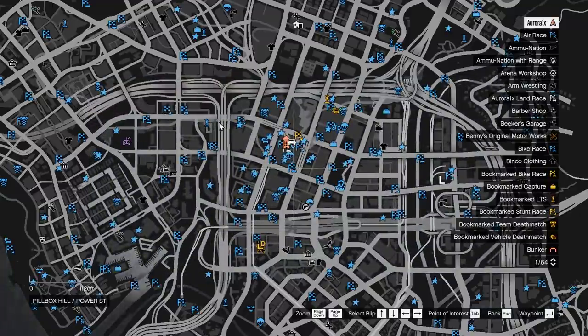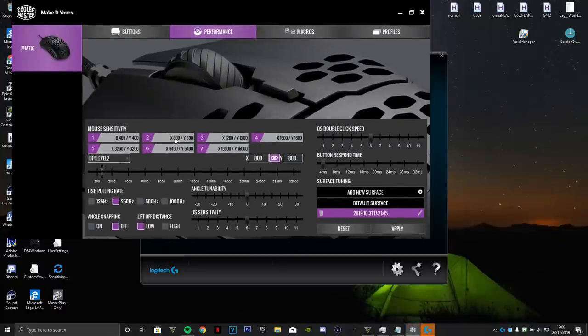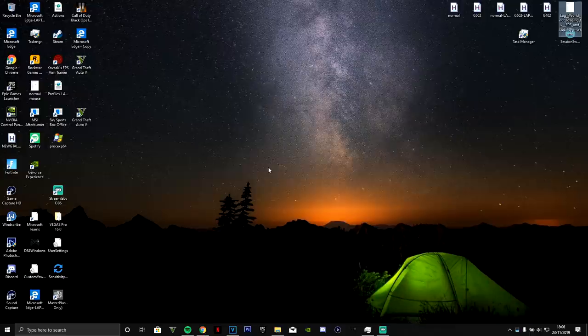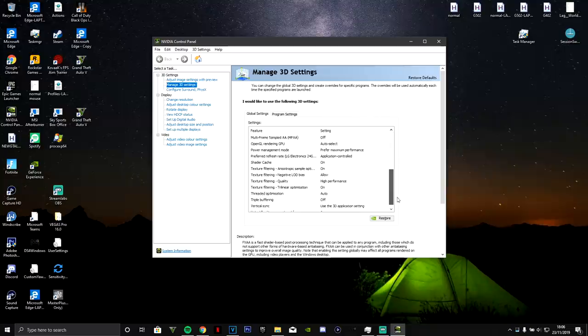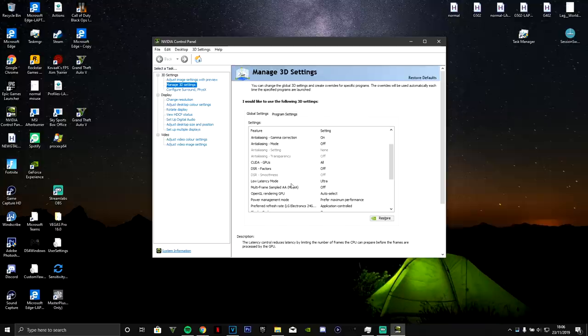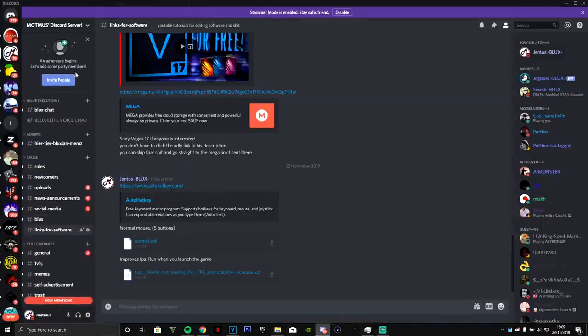I'll leave the macro file in the description so you can download it. My mouse sensitivity is 800 DPI. If you've got an Nvidia graphics card - AMD has a similar thing - go to the Nvidia Control Panel, manage 3D settings, and you'll get a load of options. Make most things high performance. Turn on low latency mode and make that Ultra - that'll make a big difference with your input lag.